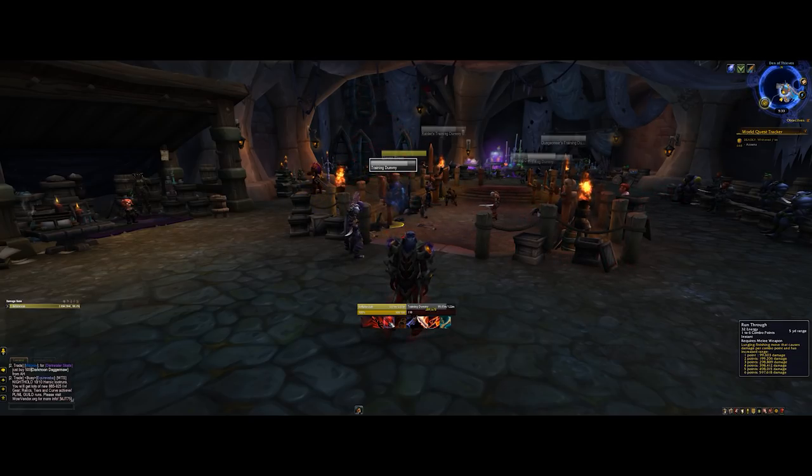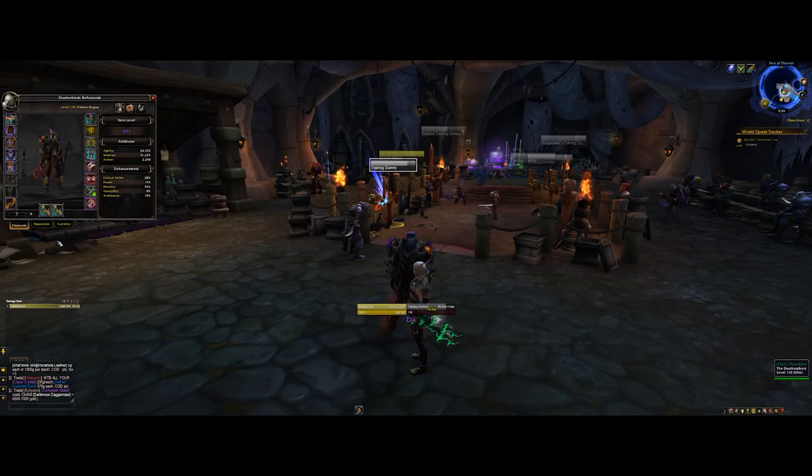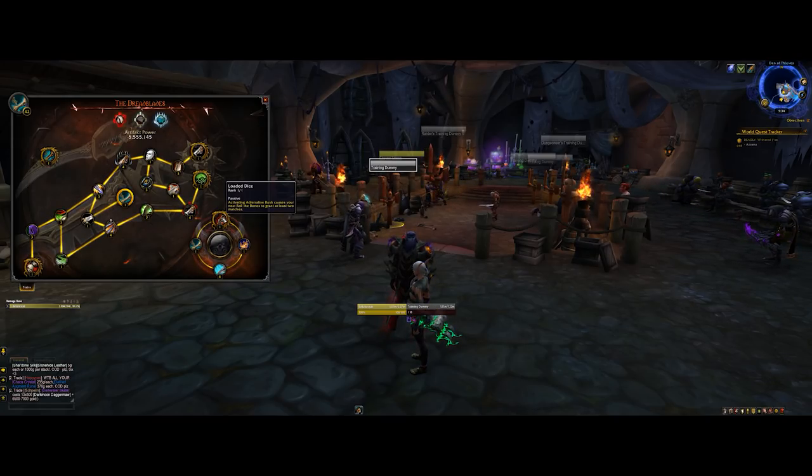You then burn off your combo points using Run Through, which is basically like Eviscerate. Then we have Roll the Bones, which gives you a random number of buffs — normally one or two, but it can go insane and give you all of them, making your character crazy powerful. This ability has been the subject of great change throughout the expansion. Overall they've homogenized the buffs, making the most powerful ones like True Bearing slightly less powerful and others more powerful. They've continued doing that with patch 7.2.5, adding Loaded Dice, which causes Adrenaline Rush to make your next Roll the Bones give at least two buffs.